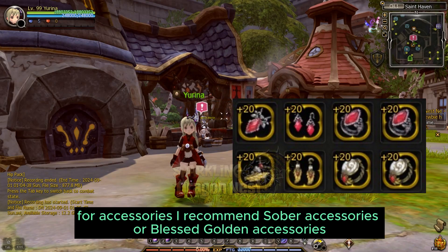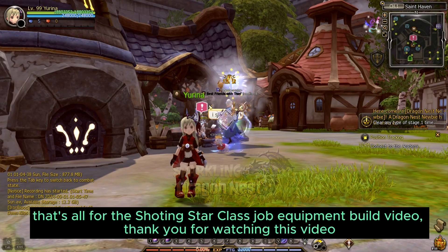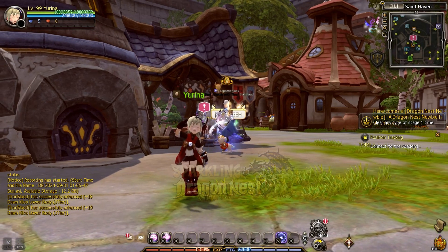For Accessories, I recommend Silver Accessories or Blessed Golden Accessories. That's all for the Shooting Star Class Job Equipment Build video. Thank you for watching! Konnichiwa!